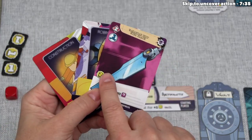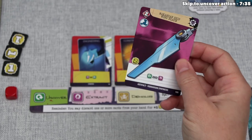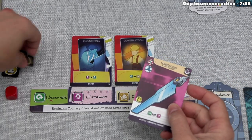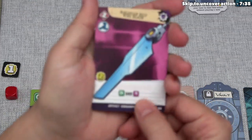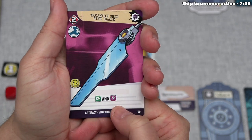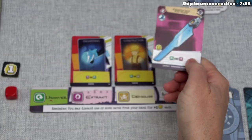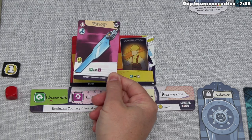Three influence is more than we need to play this Wakandan Ship Wing Blade, so let's go ahead and play that and spend two of our three influence. As you can see, that card has an uncover action and an extract action, meaning we are going to do both of these, and we can choose which of these two slots to place the card into.